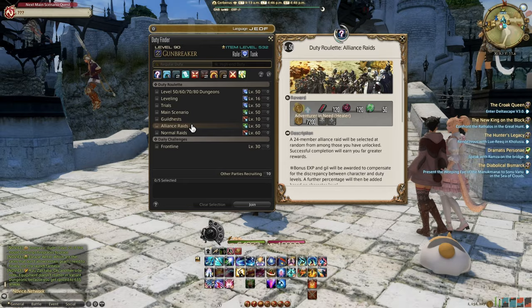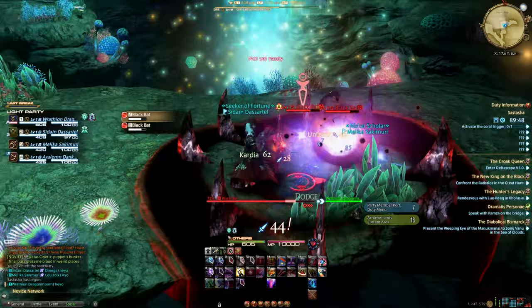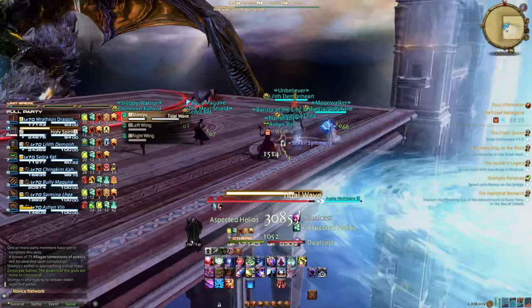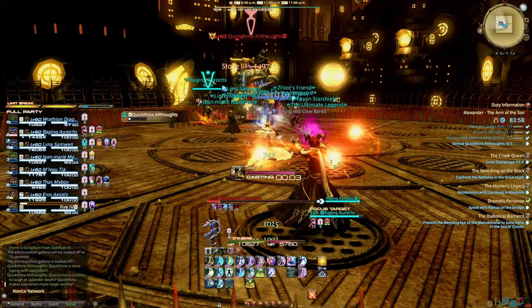Dungeons are instanced content for four players where the aim is to fight through a few bosses, which reward loot for every kill. Trials are for 12 players to fight one boss, but you only get loot from higher difficulties while doing the trials. Normal raids are also for 12 players, which are essentially harder dungeons and trials. Alliance raids, on the other hand, are for 24 players and are typically longer dungeons with a lot of loot.